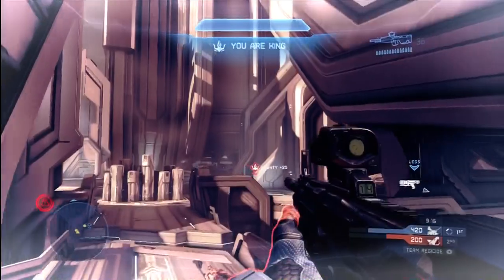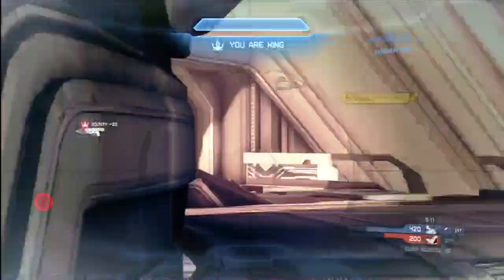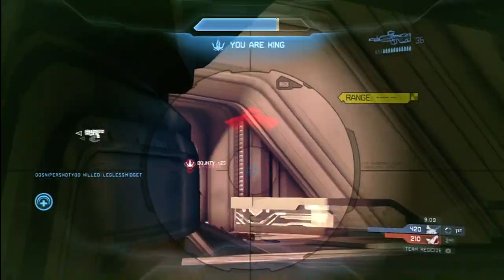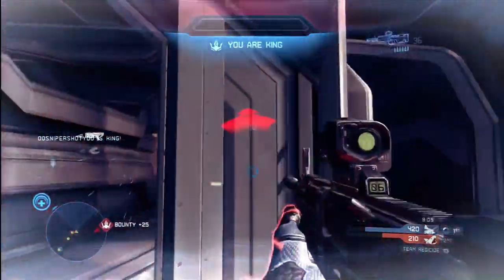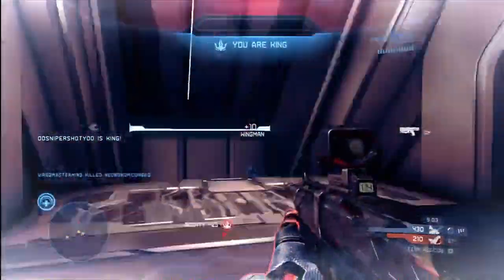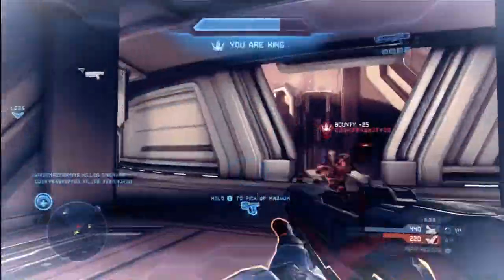Here's my Reign of Terror — 90 seconds as the king — so now I get a damage boost. Now I'm going to be a little bit more aggressive. I especially want to go after their king, so I'm trying to gun him down. He gets away — I break his shields but I'm not able to finish him off. I do get the wingman here, so I am trying to participate and help my teammates out as best as possible.